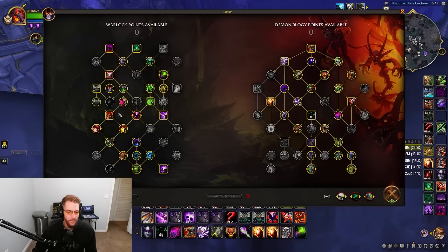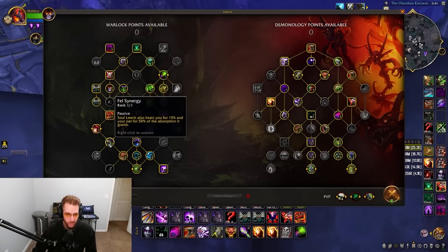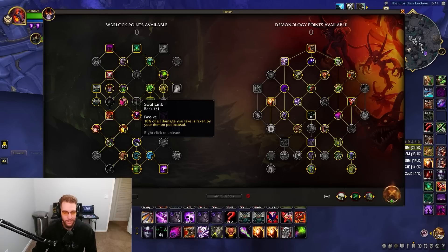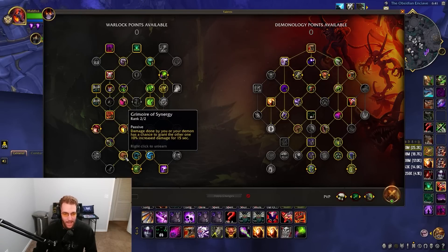Those are the flexible points — maybe Fell Synergy and Sweet Souls could go into Teachings. Soul Link means 10% of damage you take is taken by your pet, which is a big part of Demo being tanky. We also have Synergy: either the demon grants you 10% increased damage or you grant the demon 10%, going back and forth for a nice damage buff.